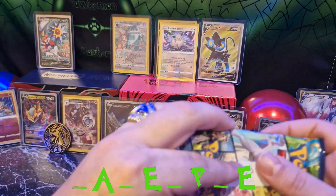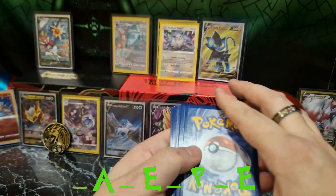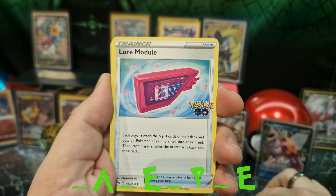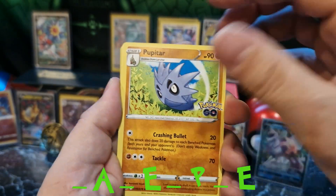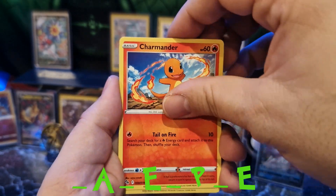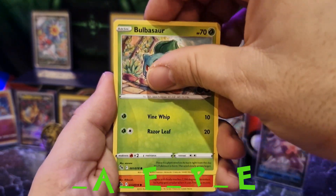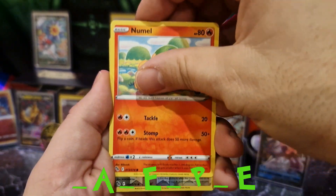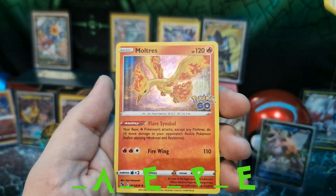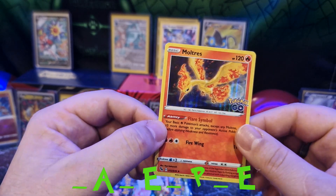Next up, 21.3. Metal energy, Pheasant, Larvitar, Pupitar, Eevee, another Charmander, another Bulbasaur, and we get a reverse holo Eevee and another Voltorb holographic — nice!